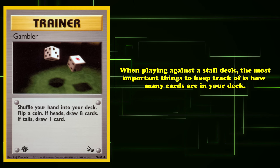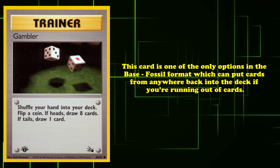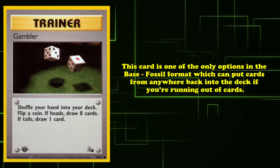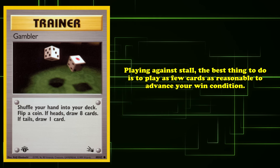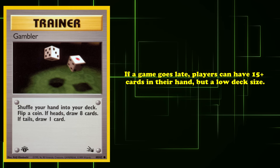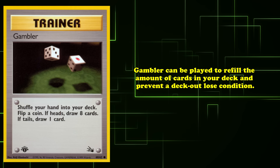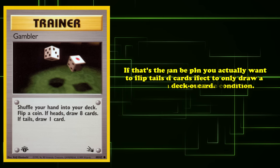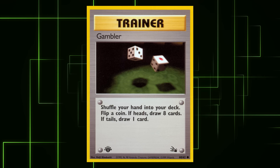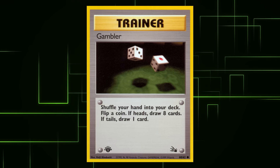When playing against a stall deck, the most important thing to keep track of is how many cards are in your deck. Gambler is one of the only options in the Base to Fossil format which can put cards from anywhere back into the deck if you're running out of cards. Playing against stall, the best thing to do is to play as few cards as reasonable to advance your win condition. If a game goes very late, players can even have 15-plus cards in their hand but a very low deck size. In that case, Gambler can be played to refill the amount of cards in your deck and prevent a deck-out-lose condition — and you'd actually want to flip tails on the effect to only draw a single card. There were some players that used Gambler this way back in 1999, but its usage isn't anywhere near what it is now in modern Base to Fossil events.